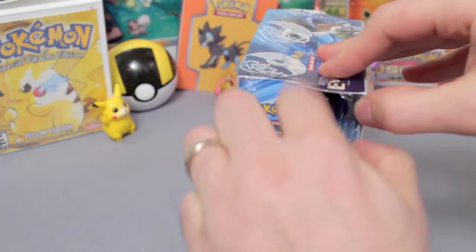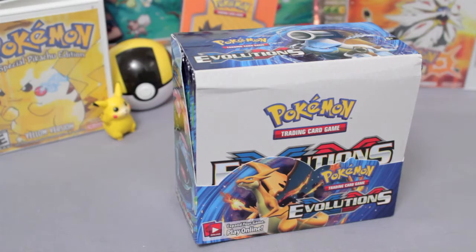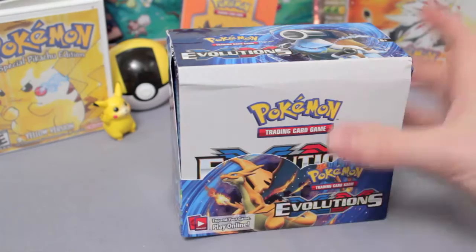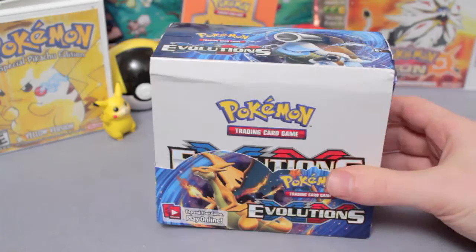I'm actually gonna do this a little differently. I want to do kind of a combination of a couple different openings that I've seen other Pokétubers do — some ideas from Trainer TV and Darium's Pokemon. Darium always does those turbo openings just flying through the packs, but I also like what Trainer TV did where they separated packs by code cards, doing all the green code card packs first and ending with the white code cards.